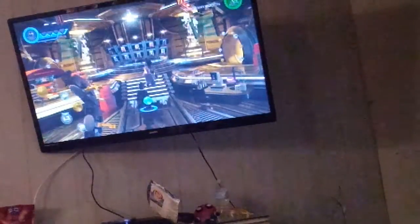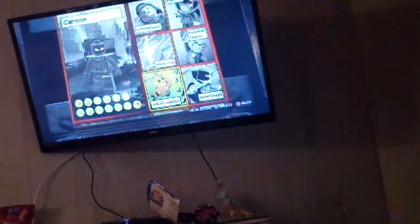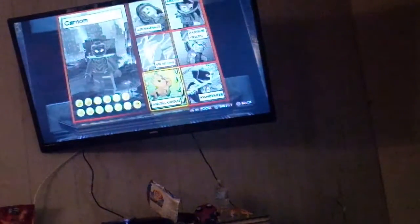Okay guys, so I'm into the gameplay. I am the symbiote Spider-Man I made, but I just quickly named him Carnage so I didn't have to do that during this. But if you don't know how to, you click the little picture of Groot there, and then it'll say — I kept the name and background image.